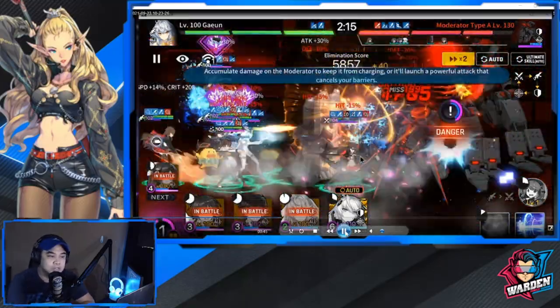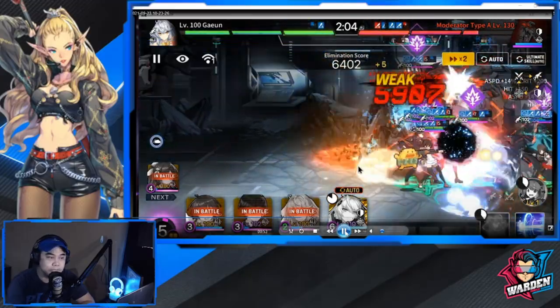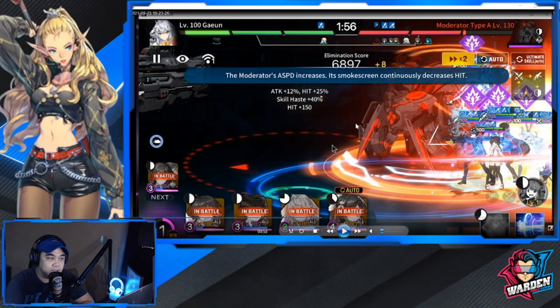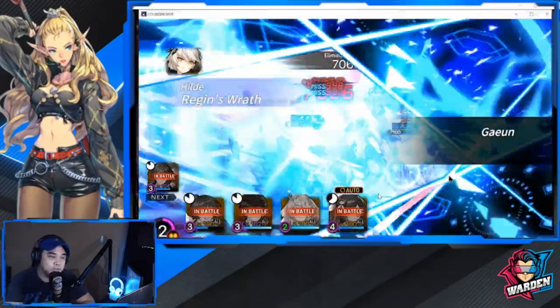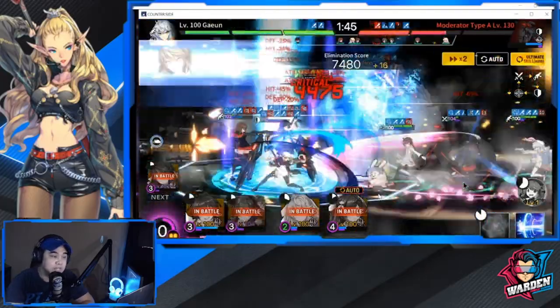Once you pass that check, you should deploy your defender again. Once your defender is deployed, activate your ultimate auto skill so that everybody performs their ultimate at the same time. This is your key cue for this boss - everyone does their ultimate to deal as much damage to the rear of the boss, because dealing damage to the rear actually deals more damage.